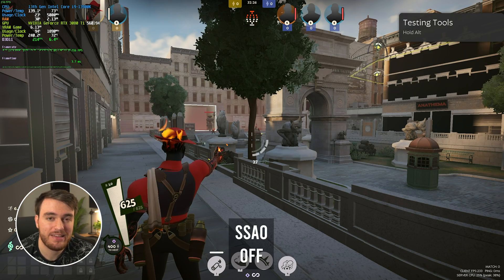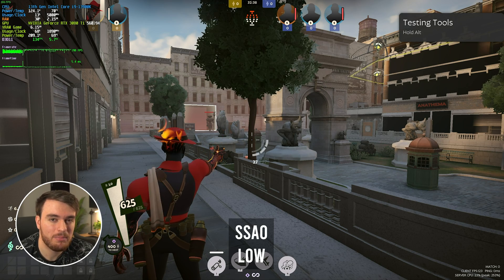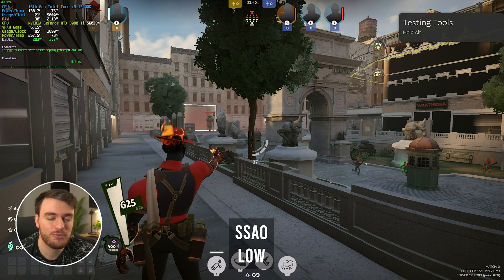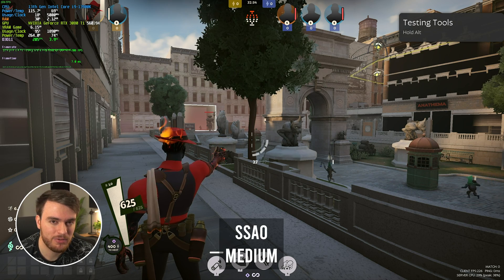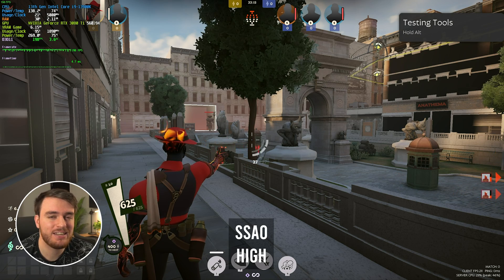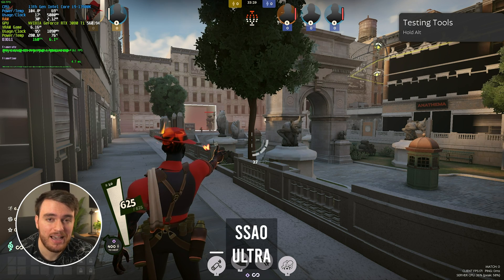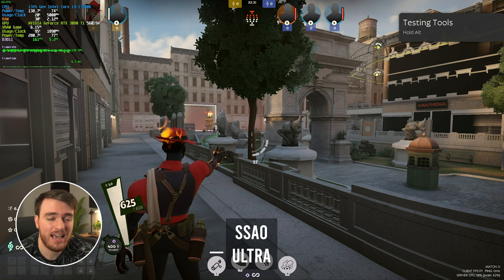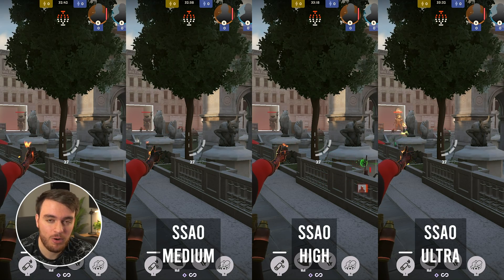Screen space ambient occlusion — this effect is very subtle, but you can see it on screen. From off to low, there's a huge amount of shadow added to the scene, making it feel much more alive. Between low and medium, there's almost no difference. Between medium and high, there's a nice little quality gap. And to ultra, I really didn't notice a difference at all. I'd recommend playing at low at minimum; playing at high does add quite a bit more detail to the game. Anything above that isn't going to result in anything positive.